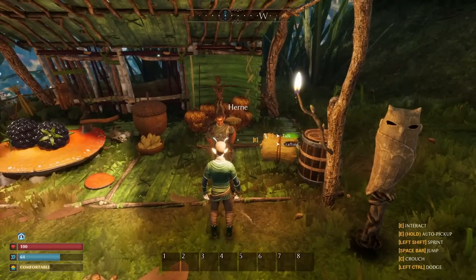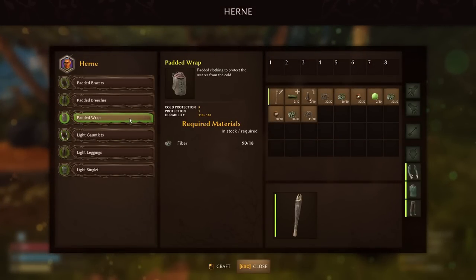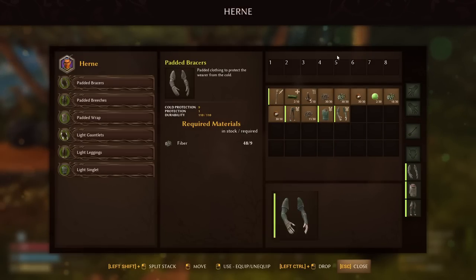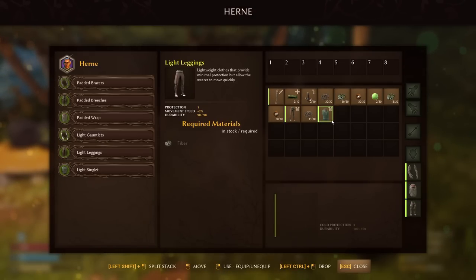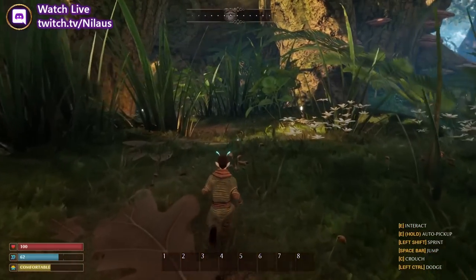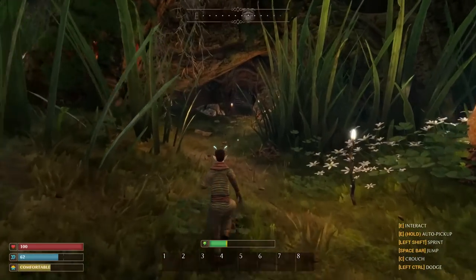Let's return to get some padded armor — it gives a bit of cold protection. We've got these three pieces and I'll equip them for a little more armor. There doesn't really seem to be a stat sheet as far as I can tell. Also weird — you can't sell items; you can only drop them on the ground. So we now have a little bit of padded armor. We should head in to find the elder to get our first quest completed, picking up anything along the way.